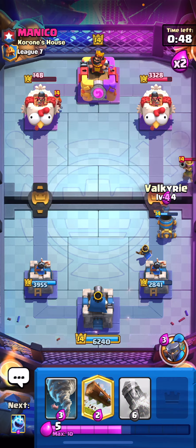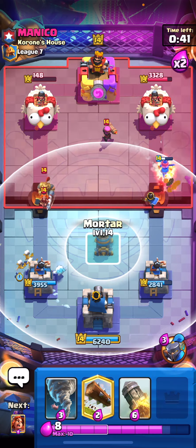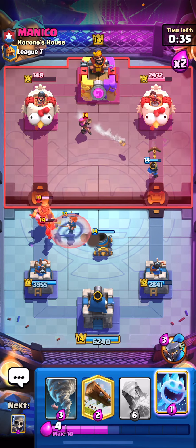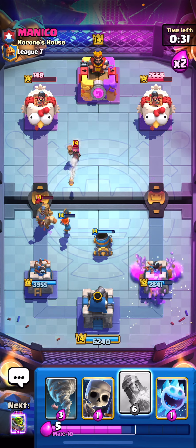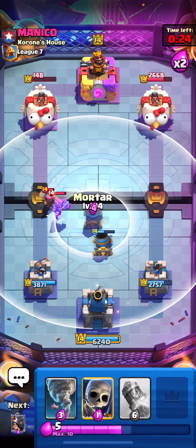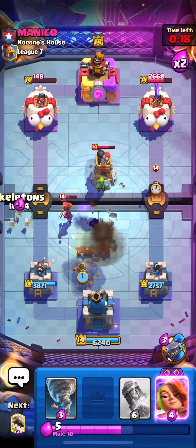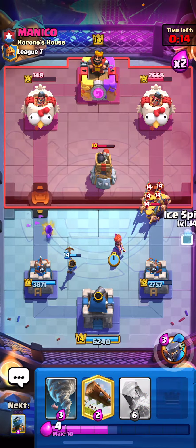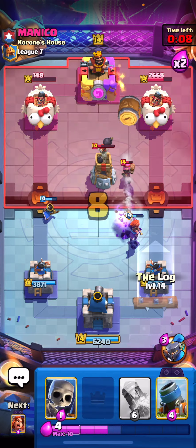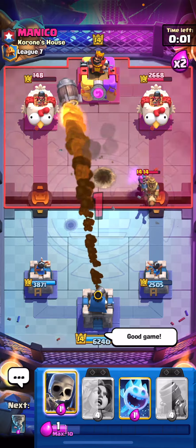He puts musketeer in front of the mortar — no big deal, I'll play Valkyrie. He's going in on that side, so let's start cycling. Defensive mortar to cycle, then defensive Valkyrie. All of that should get defended. Log on the goblin barrel, and we can either tornado and log or just rocket to seal the deal. Let's play offensive mortar to pull the Valkyrie, then evil Valkyrie to defend. Tornado all of that, play a log, everything gets defended, and let's rocket the tower for the win.